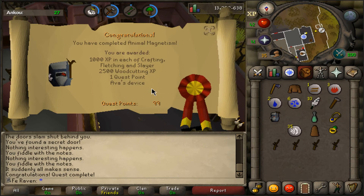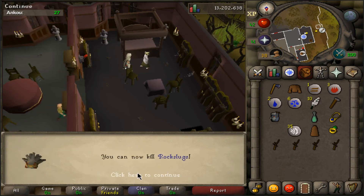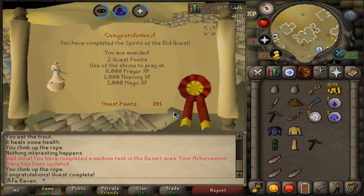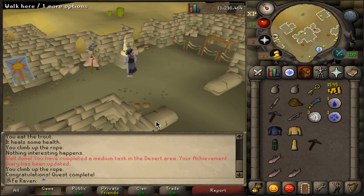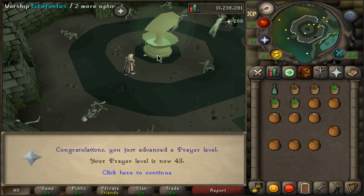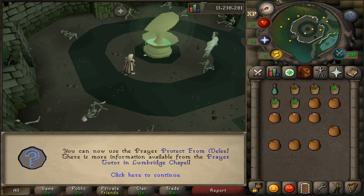I got Animal Magnetism out of the way to boost my ranged damage with the accumulator on my back. Then I followed that up with Spirits of the Elid. Between those two quests I got 19,000 prayer XP, making the journey to 43 prayer a lot shorter. Putting on Ava's Attractor and range armor, I headed to the wilderness with my bone crossbow and ranged green dragons — about 30 dragon bones got me from 42 to 43 prayer.